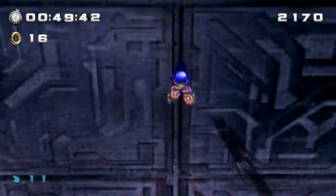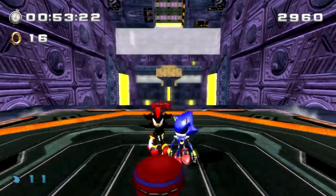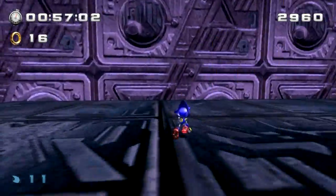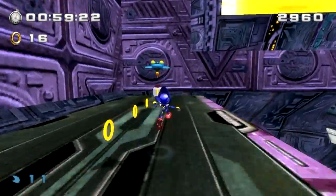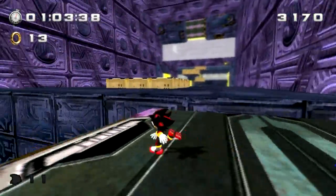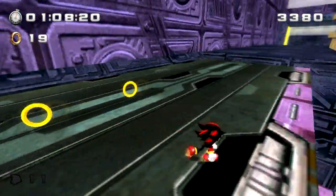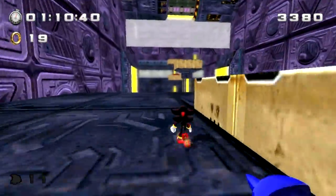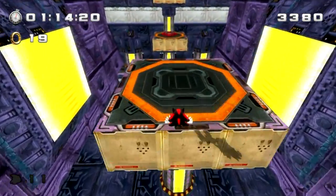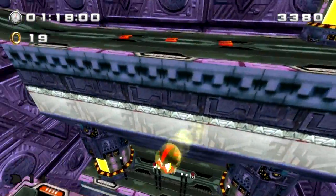We hit the checkpoint. You're going to need different characters especially for this part. This is where I would suggest having a flying character because it's kind of hard to maneuver over those platforms. You can find cool stuff while exploring, like these rings and enemies. It's kind of hard to maneuver around this space if you don't have a flying or climbing character. We're going a little too fast — I almost fell.